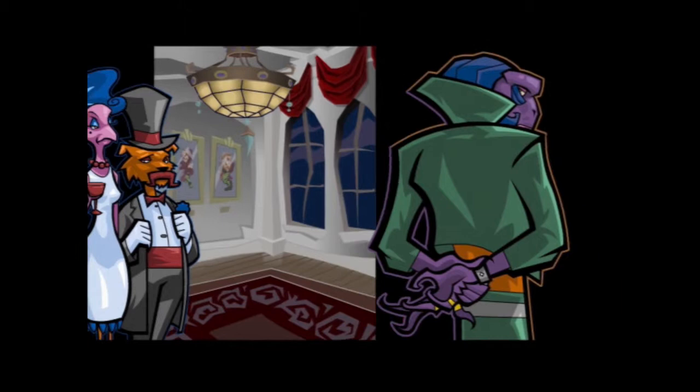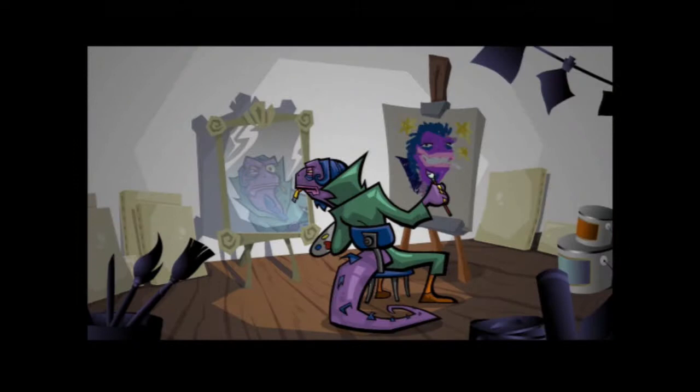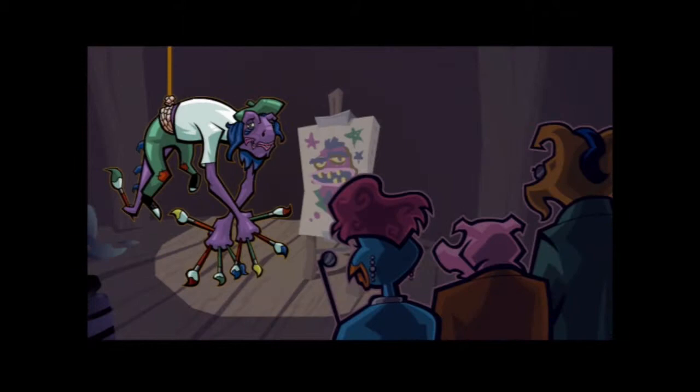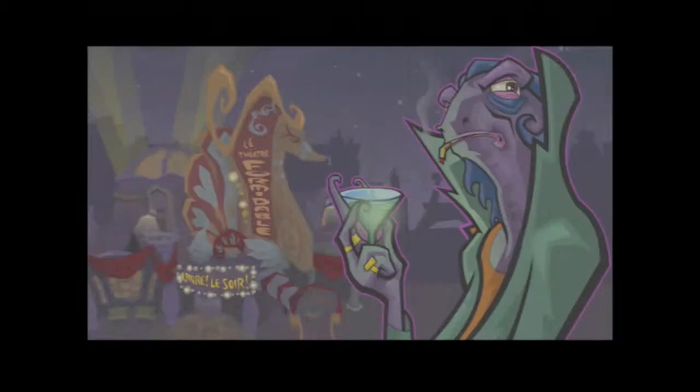Equally at home in high-class art circles and shady back-alley crimes. He's a celebrity — we should have messed with him. He was once a passionate young art student who worked hard to develop his own visionary style. Unfortunately the art world wasn't ready for his kinetic aesthetic, so he started forging old masterpieces — his way of punishing those with bad taste. Dimitri now runs a nightclub on the west side, and it's here we'll find the clockwork tail feathers.